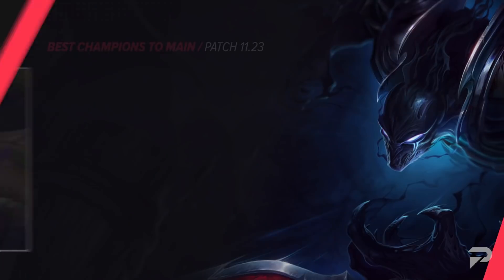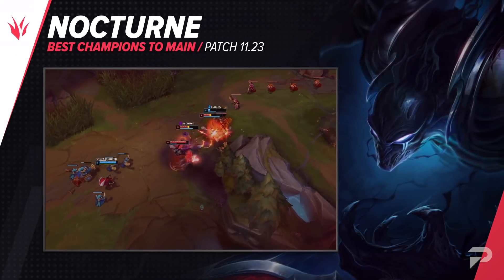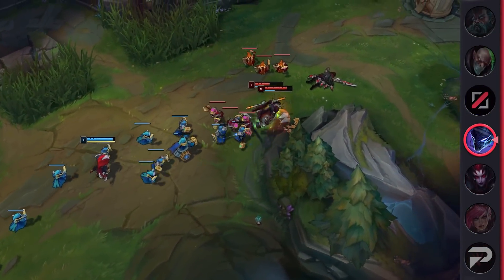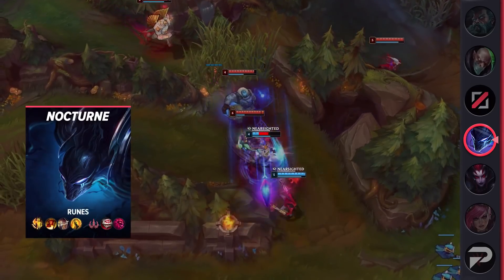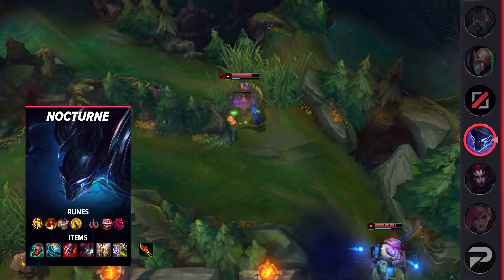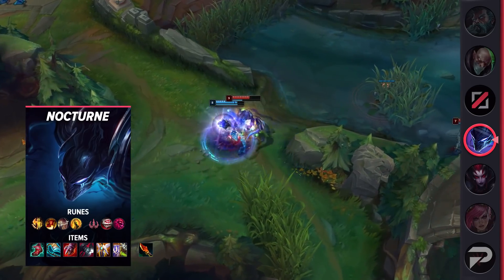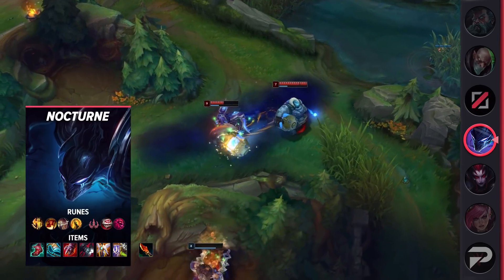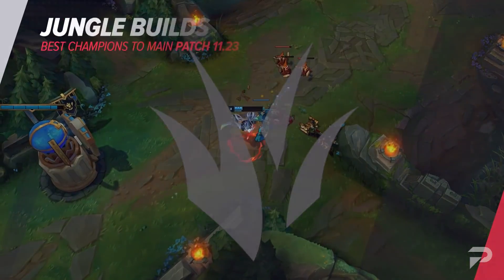The third jungler to invest time into on patch 11.23 is Nocturne. Like Vi, he's able to get consistent results due to his low-variance playstyle. Unless there are very easy-to-gank lanes, you'll just power farm until level 6, then use his ultimate to gank any low-mobility overextended lanes, then go back to farming. Rinse and repeat early and you'll be off to a good start. In the mid to late game, use his ultimate to make picks before fights. There's also a beefy build option that lets you be the one to initiate and engage fights directly.